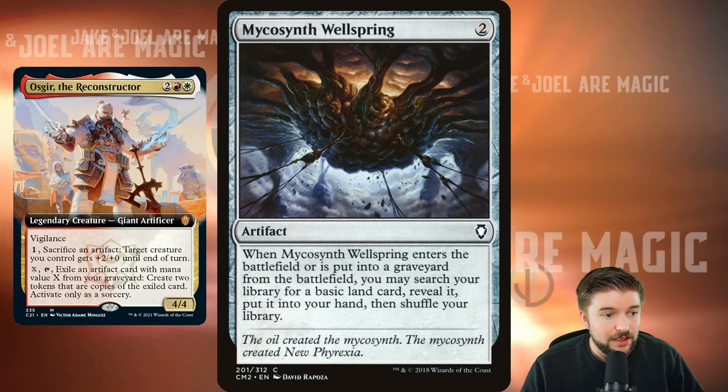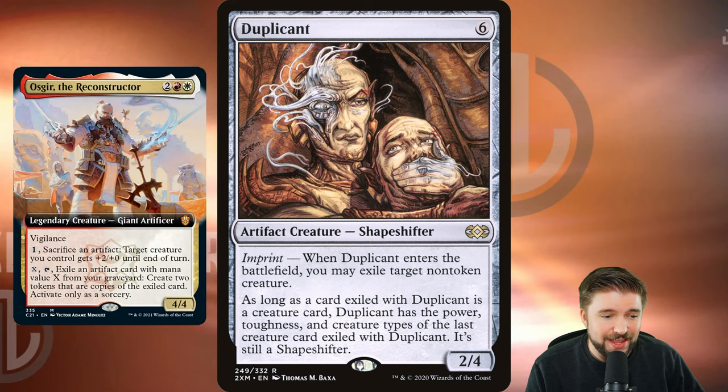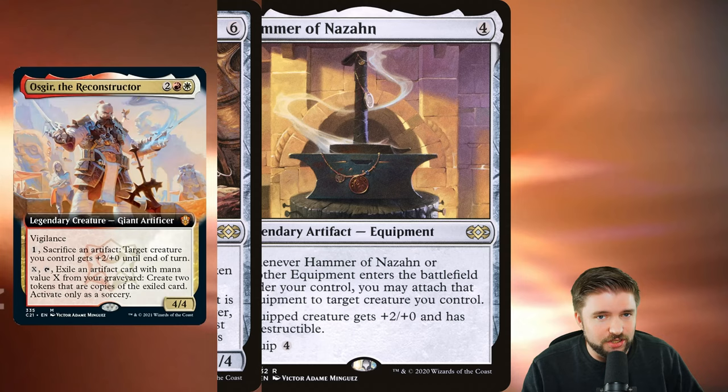Mycosynth Wellspring: when it enters the battlefield or is put into a graveyard, search for a basic land, reveal it, put it in your hand. Again, mana fixing, mana ramp, go get lands — land search in colors that typically do not do that. Duplicant: when it enters the battlefield, you can exile target non-token creature. So six mana, exile any creature, have it sacrificed to Oscar, activate Oscar's ability for six, bring back two Duplicants, exile two creatures. This is where I want to be living as we are constructing the Reconstructor's deck.